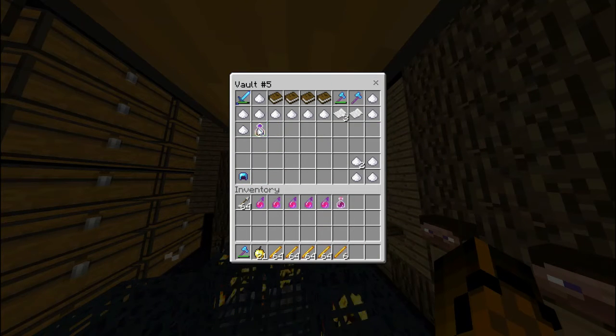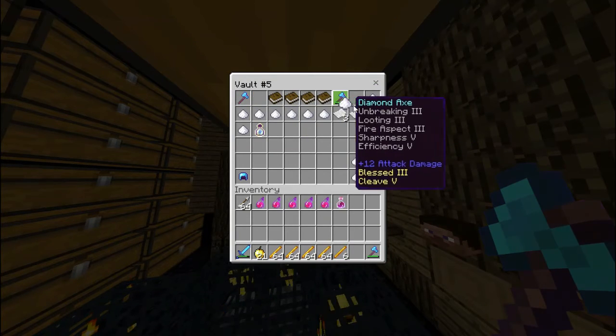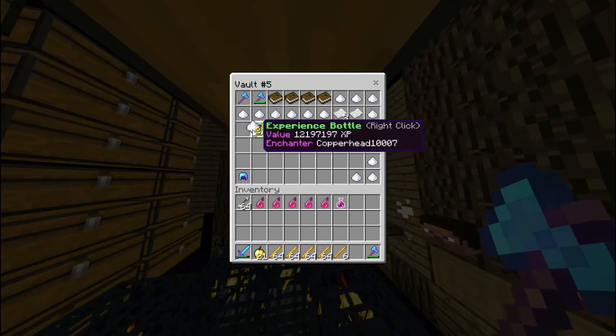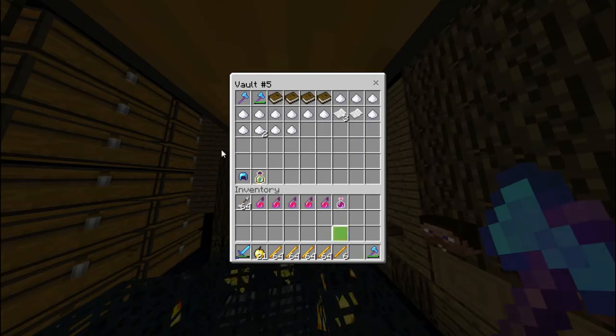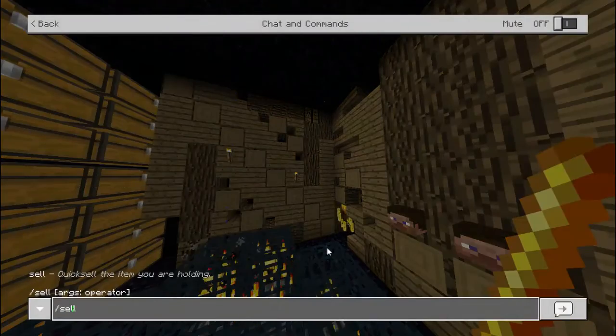Here's our normal sword — I'm going to put that there. Here are two of our backup axes. Let's see, just trying to organize my PV. These are going to be legendary — I mean, they are legendary. Slash sell hand.